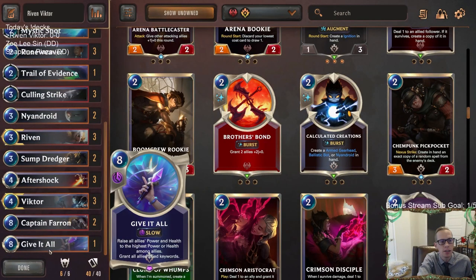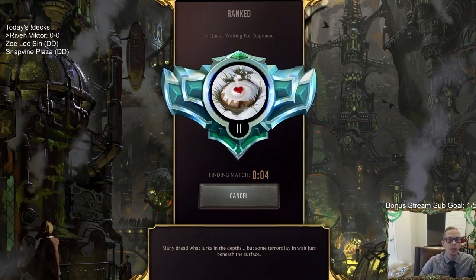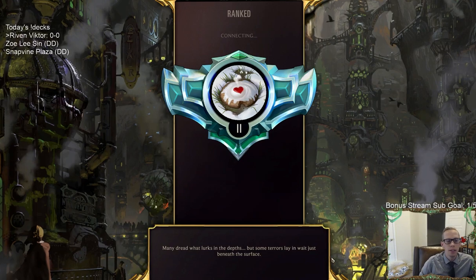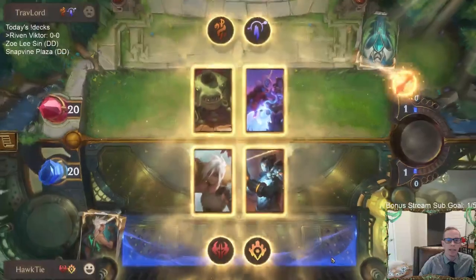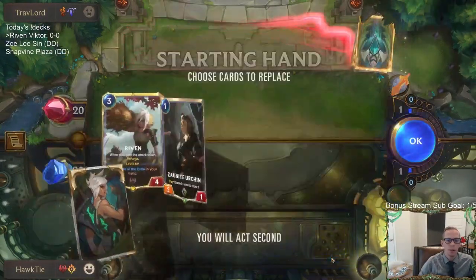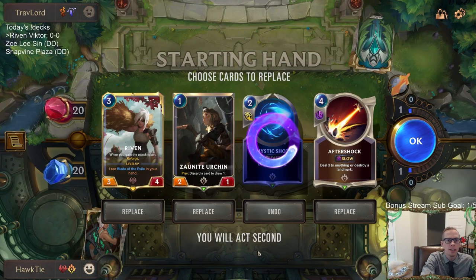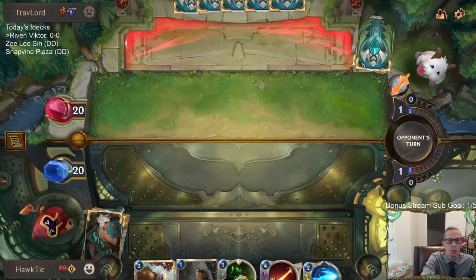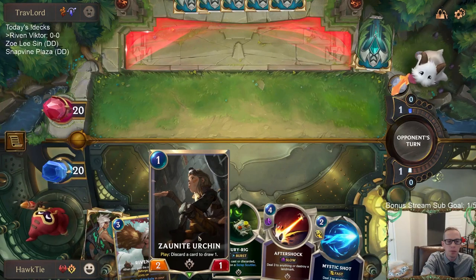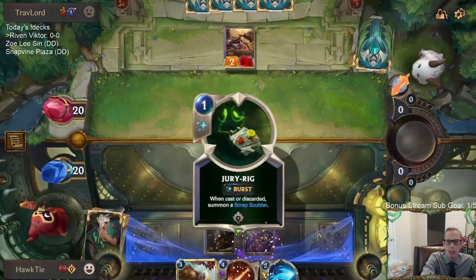We're going to be more aggressive and attack. We could play cards like Thermogenic Beam or Scorched Earth for better removal against large units, but thinking it over, I don't think it's worth it. This deck can play very large units, so we're immediately punished — with Mystic Shot and Aftershock not looking great. Aftershock destroying their landmark could be important, but Culling Strike is a great removal spell against both Tahm Kench and Soraka. Zonite Urchin will be a good turn one play to dig towards that.